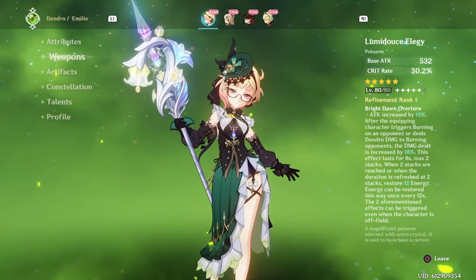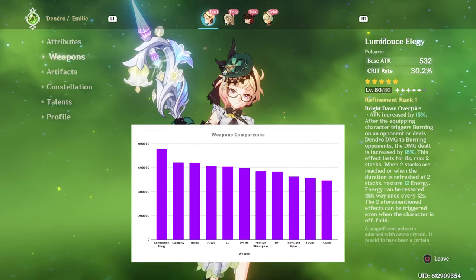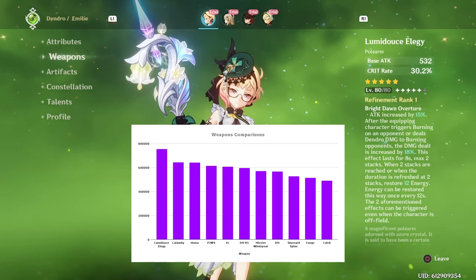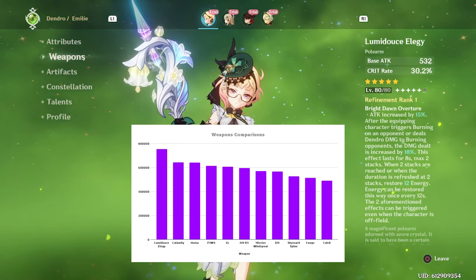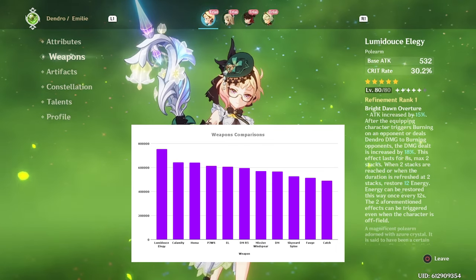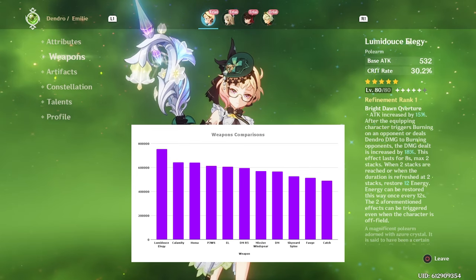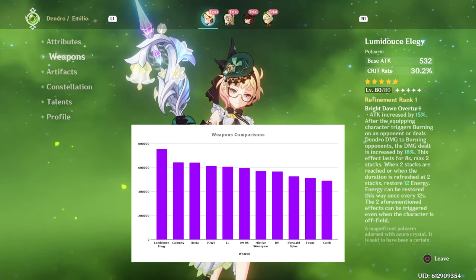Speaking of Emily's signature weapon, Lumidouce Elegy is by far her best weapon, especially if you want to burst every rotation, as it refunds a lot of energy back to her on top of giving her a bunch of damage stats. Since Emily is a pure sub-DPS, it's definitely worth getting this weapon if you want to maximize her value. If you can't get it, other options on the chart include Engulfing Lightning, Staff of Homa, Calamity Quasar, and Jade Spear as the best alternative 5-stars, and Missive Windspear as the best accessible free-to-play option.